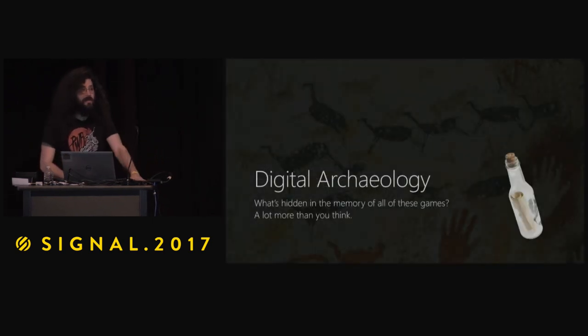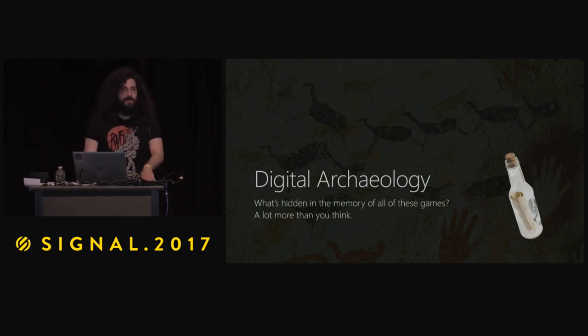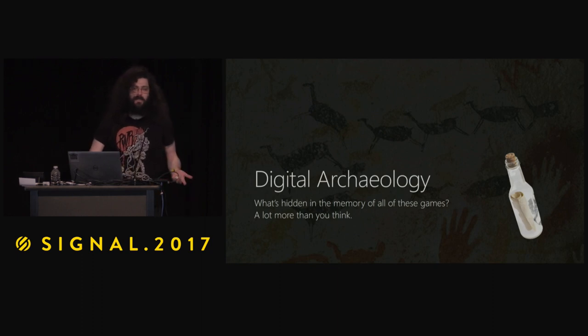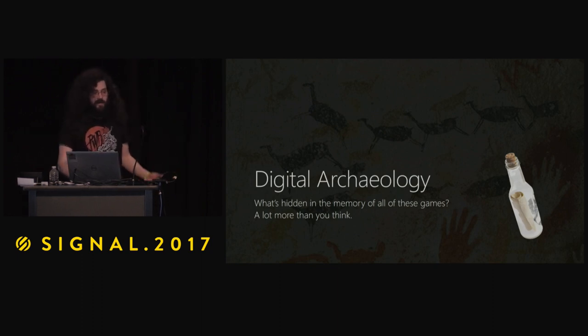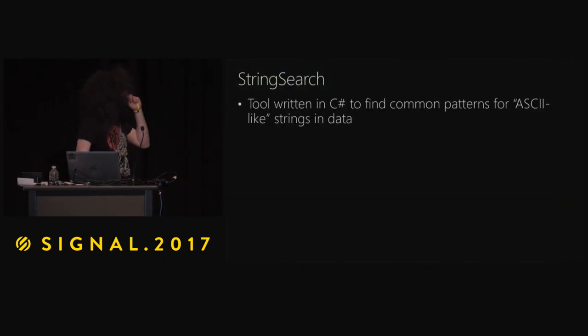If you're not interested in development but you're a historian, you'd be interested. I'll call it digital archaeology — message in a bottle, cave painting. How many times have you had to scrub curse words out of your code so it doesn't ship with it? But what's hidden in these games? So I wrote a tool called String Search, written in C#, running against collections on archive.org, and it basically looks for ASCII strings hidden in ROMs.